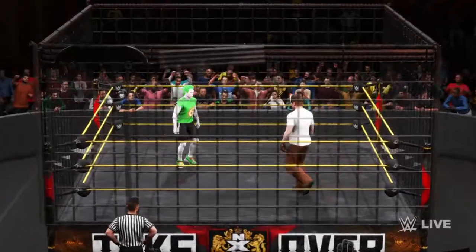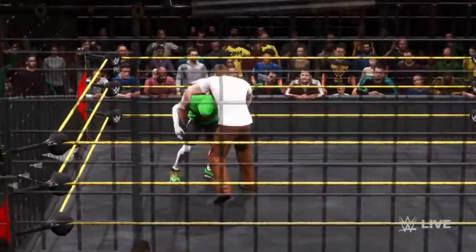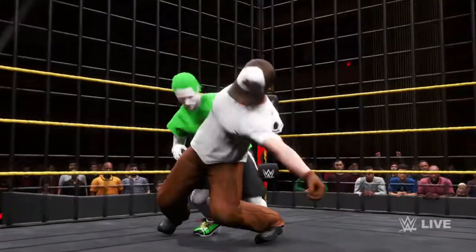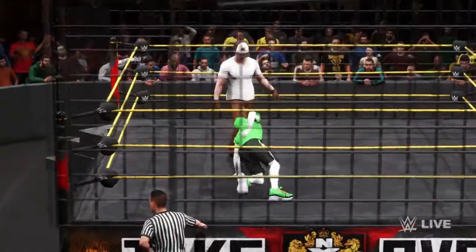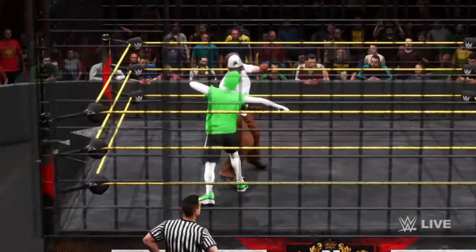And here we go with what will undoubtedly be a thrilling steel cage match. Submission move and toss — beautiful Sambo style, great reflexes.